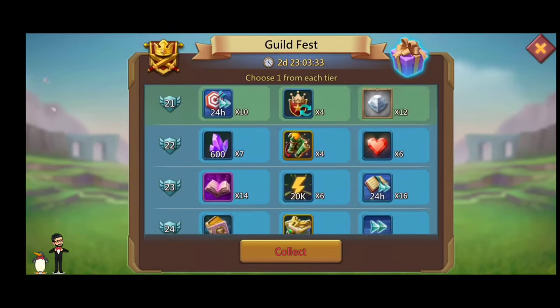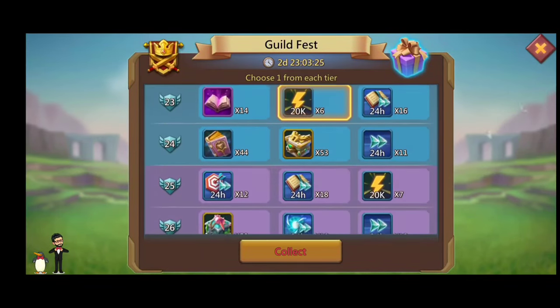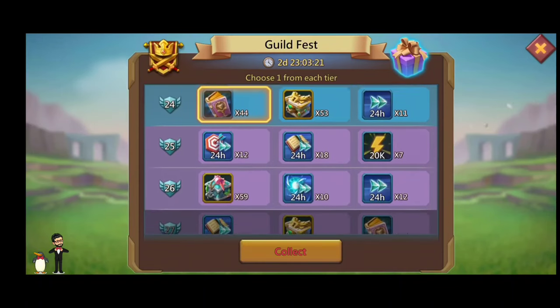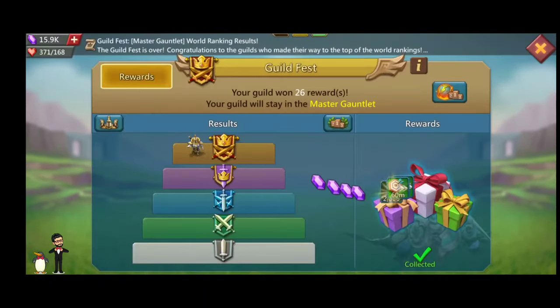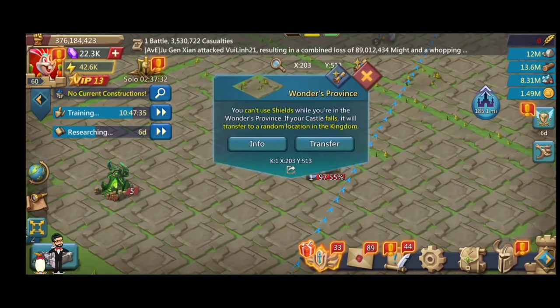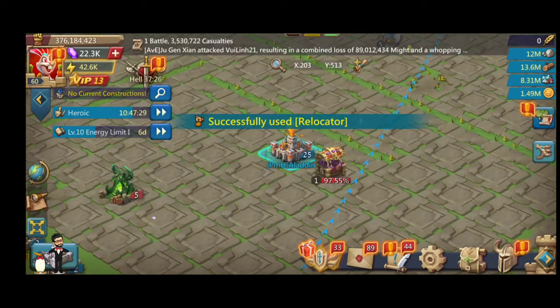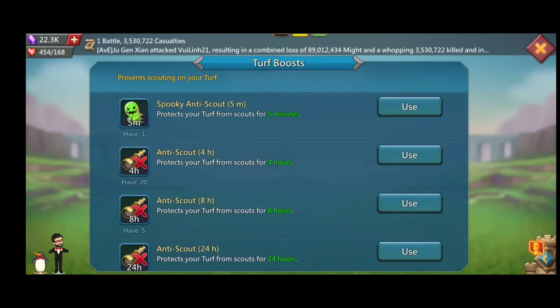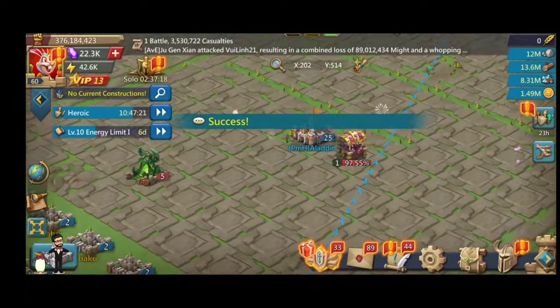You can do guild fest every 21 days and get all these good rewards. For this you have to join a good guild — to find a good guild you can contact their leaders or R4. You have to go with the guild rules, and you can only go for a guild that is suitable for your might, power, and gears.